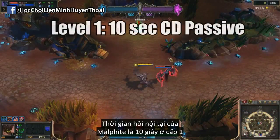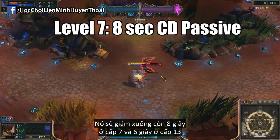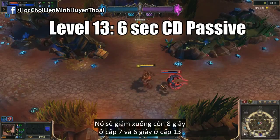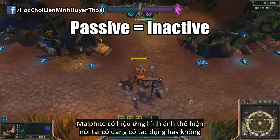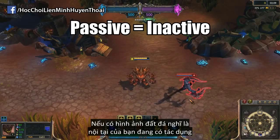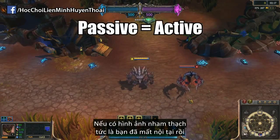The cooldown of Malphite's passive starts at 10 seconds at level 1, but it decreases to 8 seconds at level 7, and then 6 seconds at level 13. Don't forget, there is a pretty obvious visual effect telling you whether or not Malphite's passive is up — the rocky texture meaning that his passive is active, and the molten texture meaning that it is not.